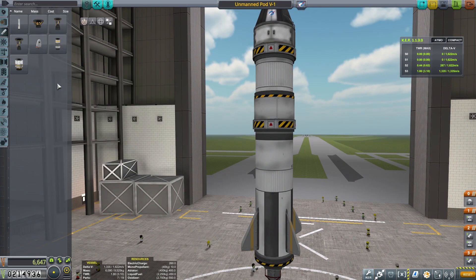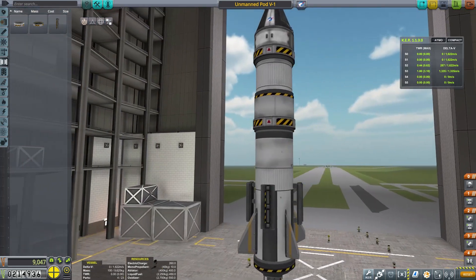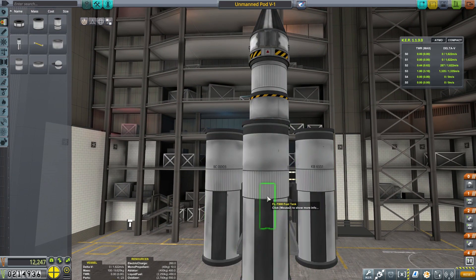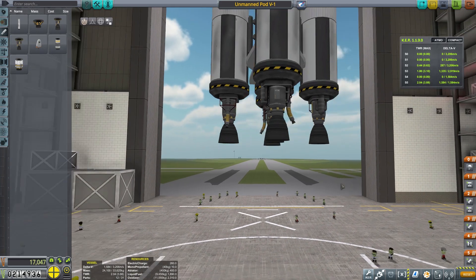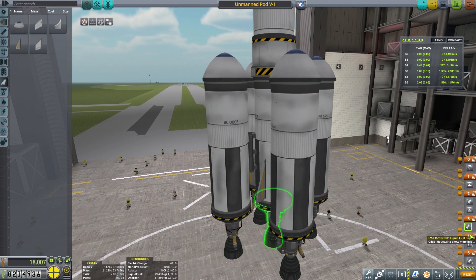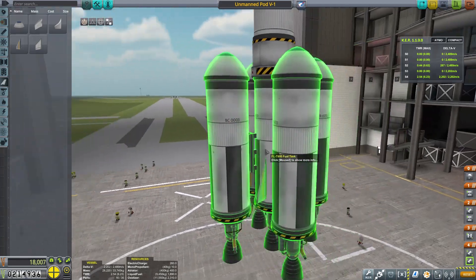I don't suspect we're going to need all that much Delta V or whatever in order to get up and do what we're doing. So what we are going to do, just to be sure, is make sure that we've got the right setup. We're going for some swivel engines. As for the aerodynamics - there we go. We're going to bring that down here, like that, because this is all going to be going fairly slow. It's going to be more than enough fuel to get us where we're going.